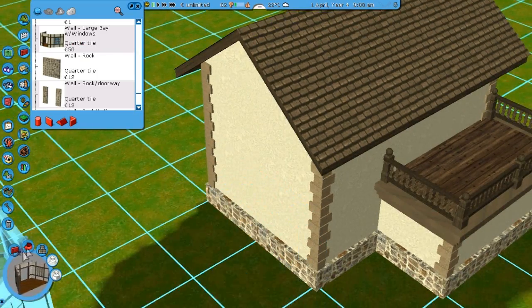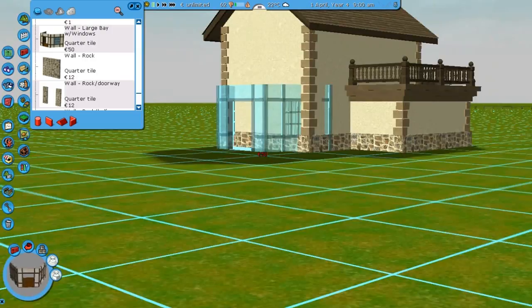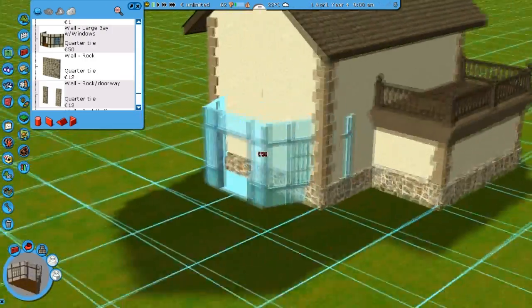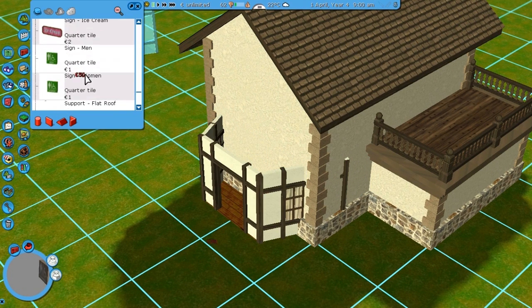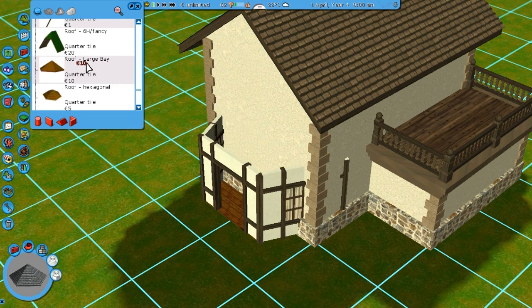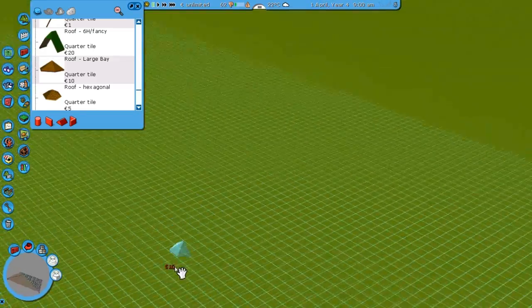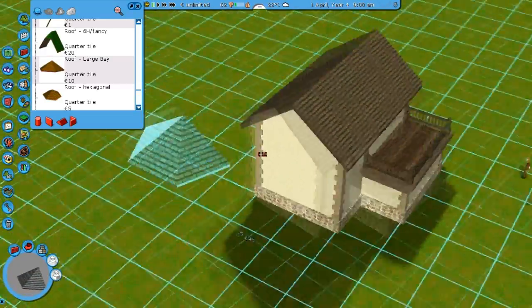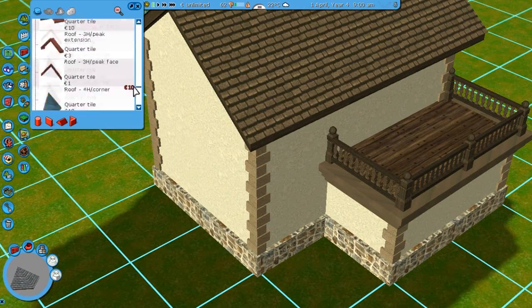There's one more thing that you might actually add if you're interested, which is a large bay. This is something that's really easy to place and can sometimes really make your buildings look great. I don't think it will really fit this building, but it's always something to consider because it's just a great piece. I don't think it really works well with this building, so I'm just going to remove it here.